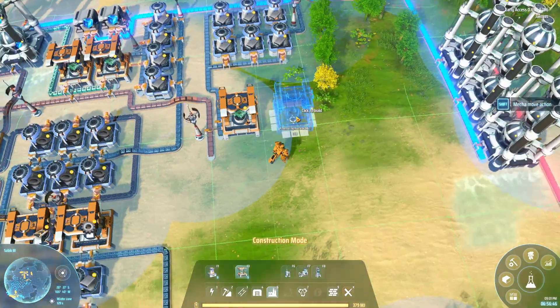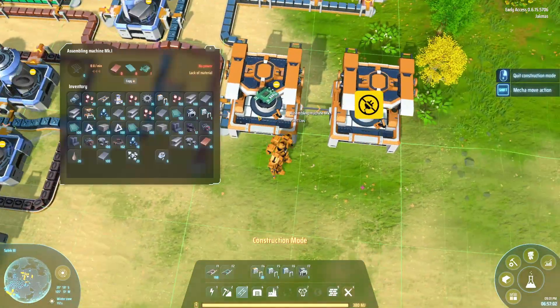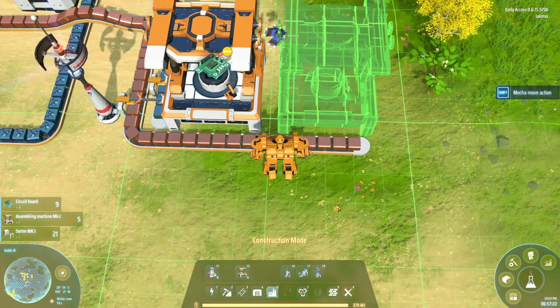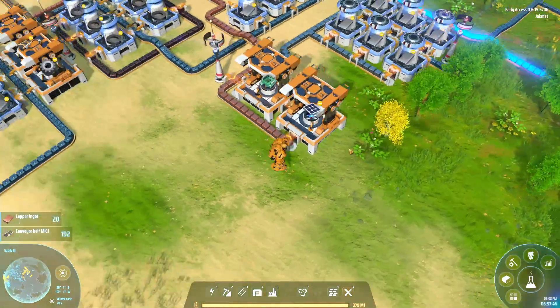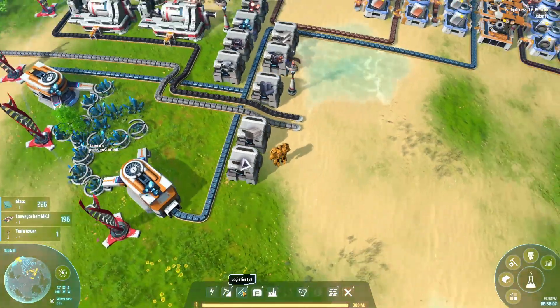I've rerouted a few things and deleted everything from before just to rebuild it in a better layout, because I was bringing the iron ore right down when in reality I only needed iron ingots. So I thought I'd make the whole belt's worth of iron ore into iron ingots first, and then we can use those in the various machines that we need.